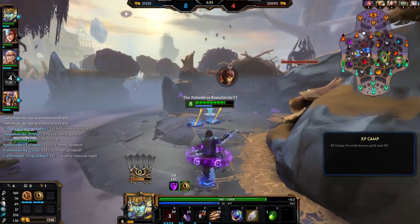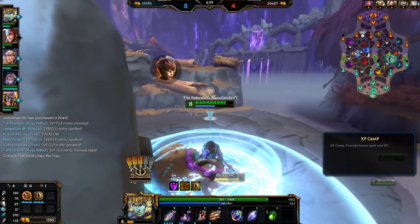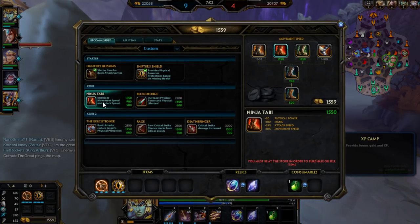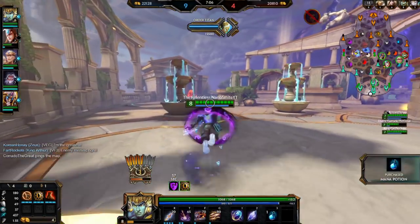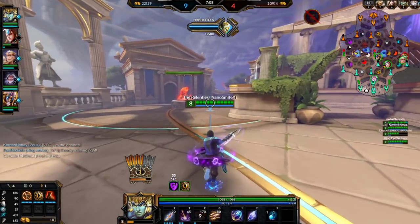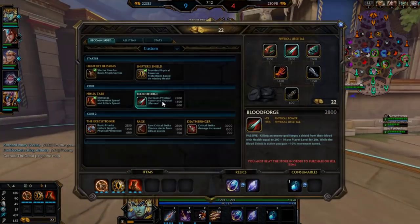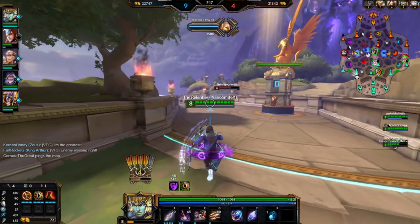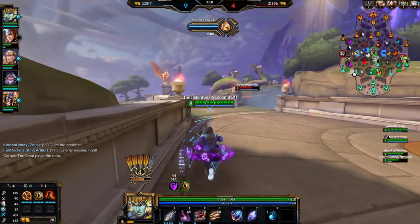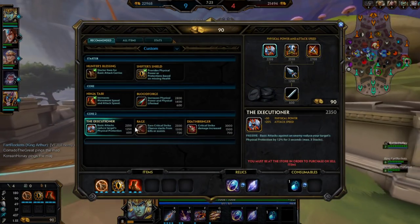Never mind - I wanted to ult there but I'm not ballsy. Let's just back. We have enough for full boots. Let's sell that, we don't need them. We need this mana. No Bloodforge next - continue our power spike. Actually I think go Rage, build up that crit early. I'm fragging out and getting kills already, so you might as well just go Rage.